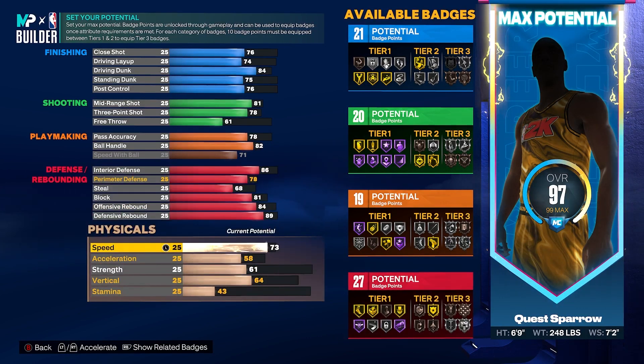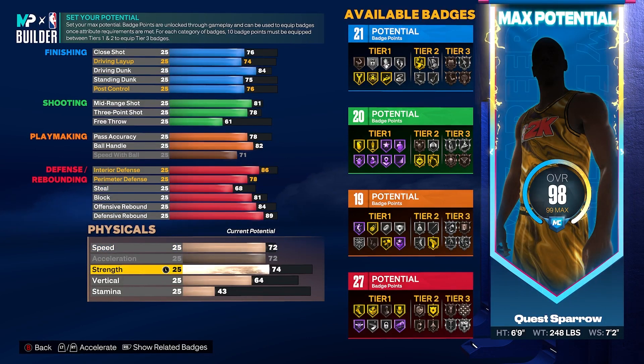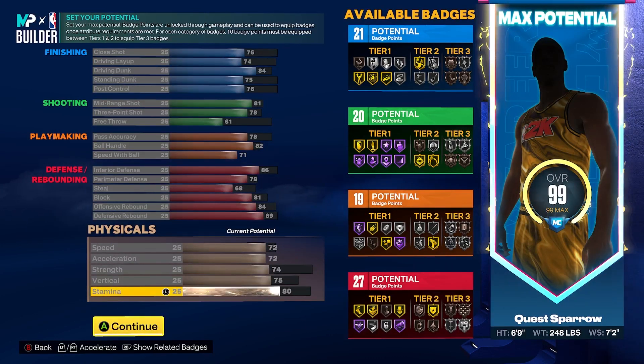For physicals, we're going to get our speed to a 72, our acceleration maxed out to a 72, strength to a 74 to unlock that bronze bully. Get our vertical to a 75 because we want those contact dunks. And then the rest on stamina to an 80. You could allocate certain things to get this build a little faster, or you could make it a little slower and put some free throw on — do what you want in the builder.